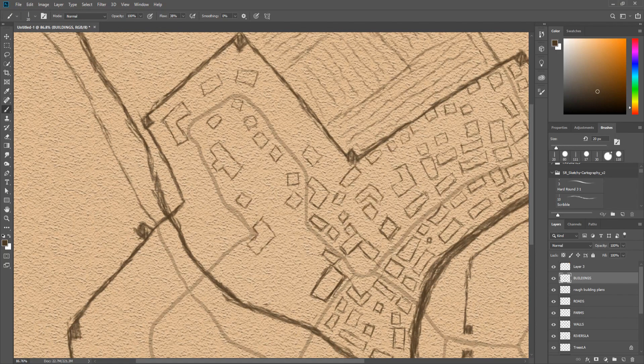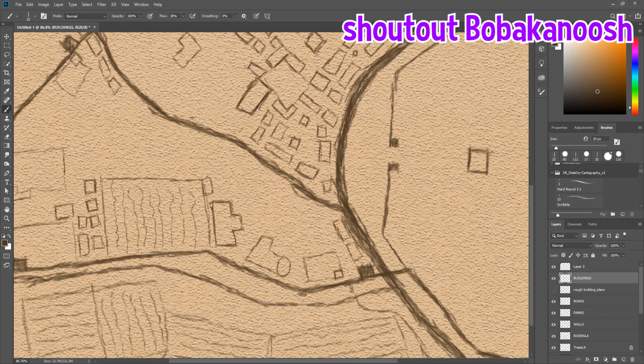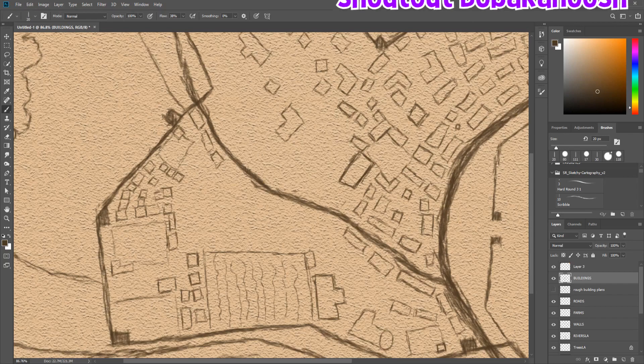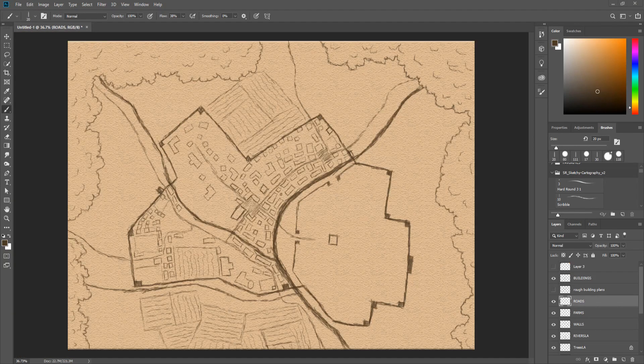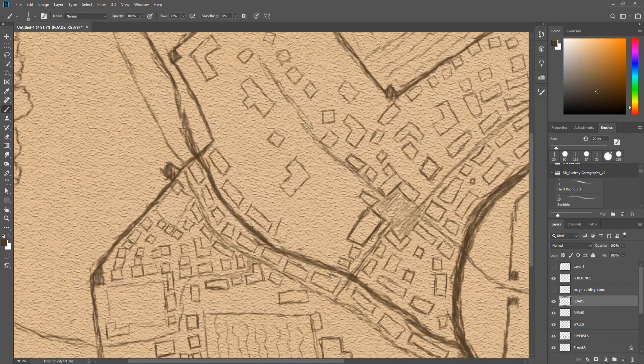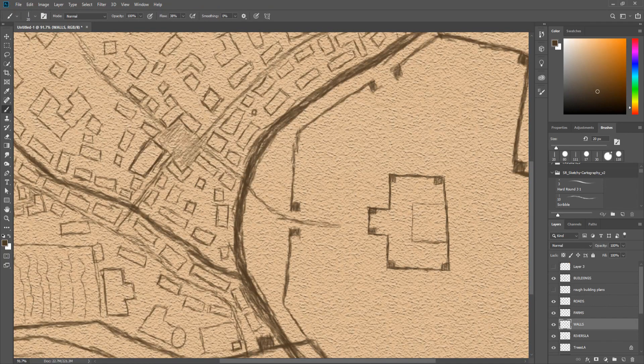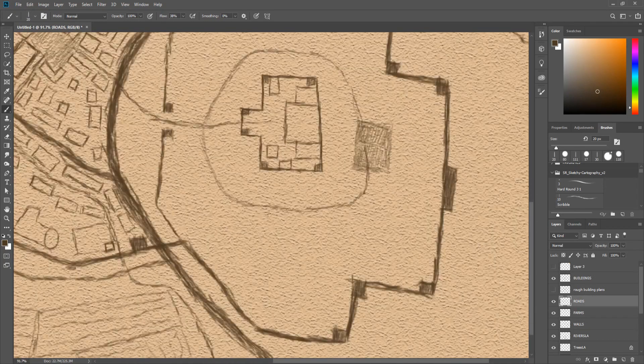So I'm drawing all the buildings individually. I had to check with one of my players — my brother, Jack, shout out to Boba Canoosh — to see which style sort of fit the best, which one fit the rest of the map. I tried a couple of styles off camera, off recording, and I ended up going with this style, which is drawing the buildings individually and shading them in fully, which you'll see me do towards the end here.